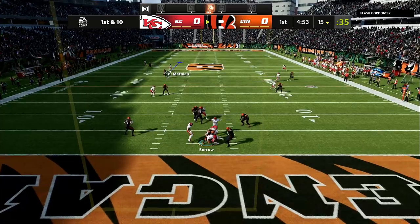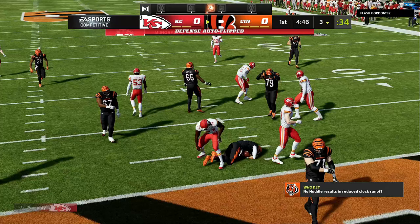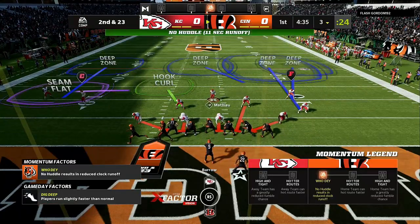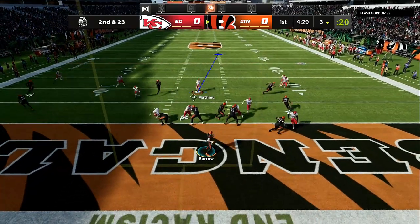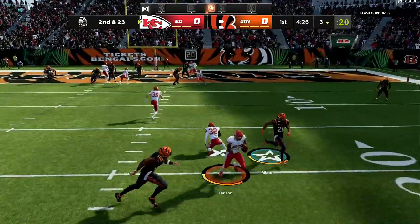The blitz setup — having a looping blitz and the base setup — is all about how aggressive you want to play this defense. What I like to do every single play is spread my linebackers. That would be right D-pad to the right and then up on the left stick — spread linebackers.